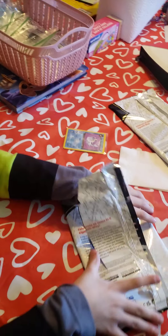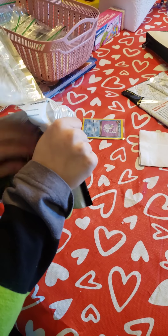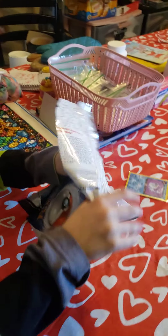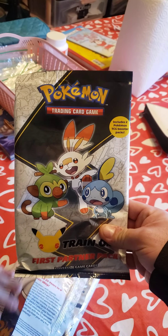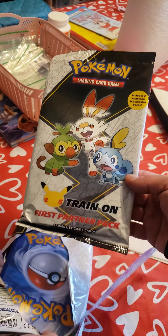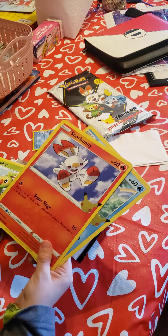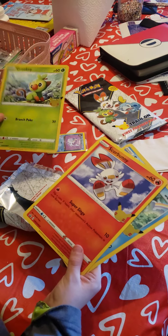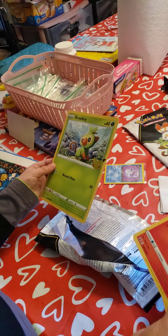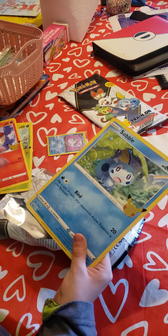Let's just open this up. Right off the bat — 25th Anniversary. First part in the pack, and these are $30. We got Grookey, the artwork's very nice, Scorbunny, and Sobble.